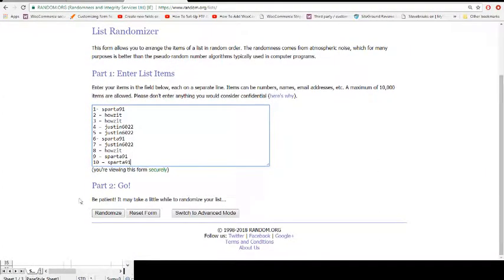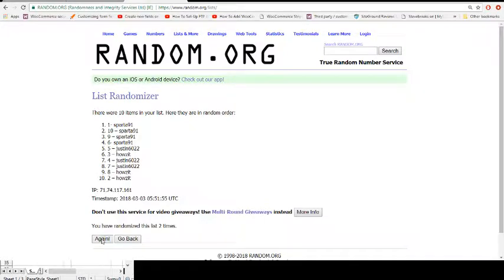Good luck guys. Top five draft. Counting through 11 spots: 1, 2, 3, 4, 5, 6, 7, 8, 9, 10, 11. How's it. Sparta. Justin. Justin. Sparta. Copy back into the sheet. There's your order in bold and yellow.